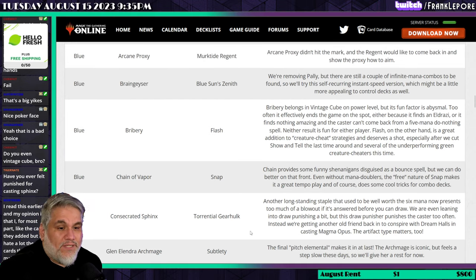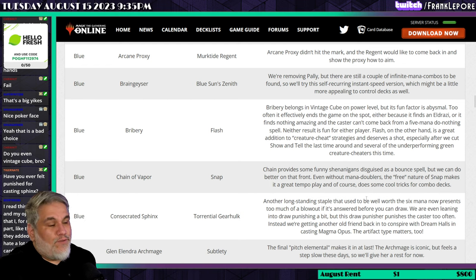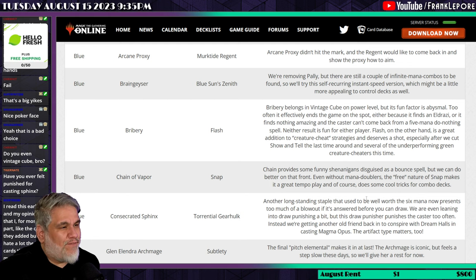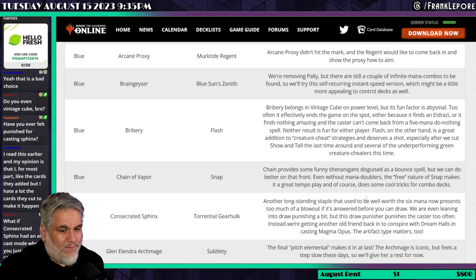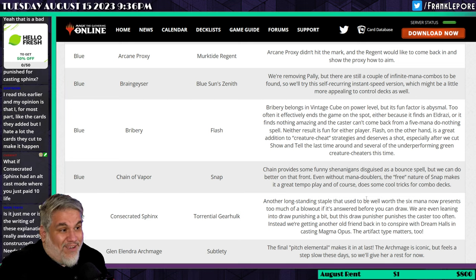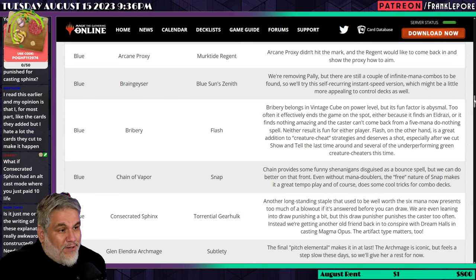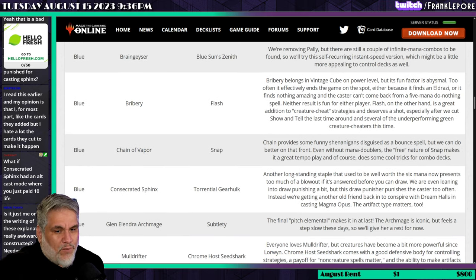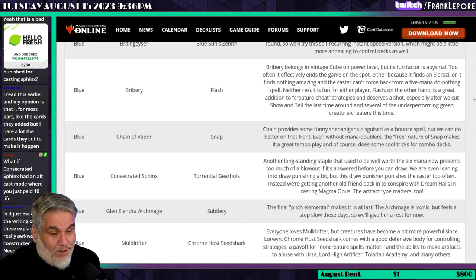Gleemin Linger Archmage is replaced by Subtlety — the final pitch elemental finally makes it in. The archmage is iconic but feels a step slow these days, so they're giving her a rest. Subtlety's inclusion is likely based on how powerful it seemed at a recent Modern Pro Tour. I love Glinelander Archmage, but I think it's fine to take out — similar to Consecrated Sphinx, once you play it your opponent basically has to throw away two non-creature spells. Subtlety is also very good; pitching two cards for the alternate cast is totally fine.